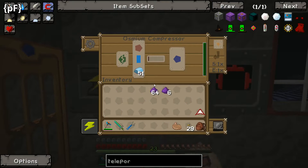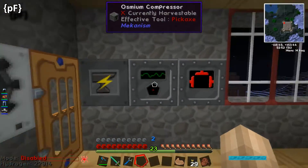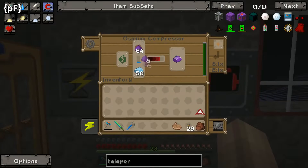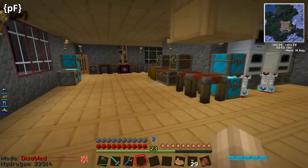Okay so we're gonna start doing this. I can't remember how many ingots per dust is - it is just one for one, that's good. So we're gonna leave our little osmium compressor running, let that create its doohickeys, and we're going to look at the teleporter.